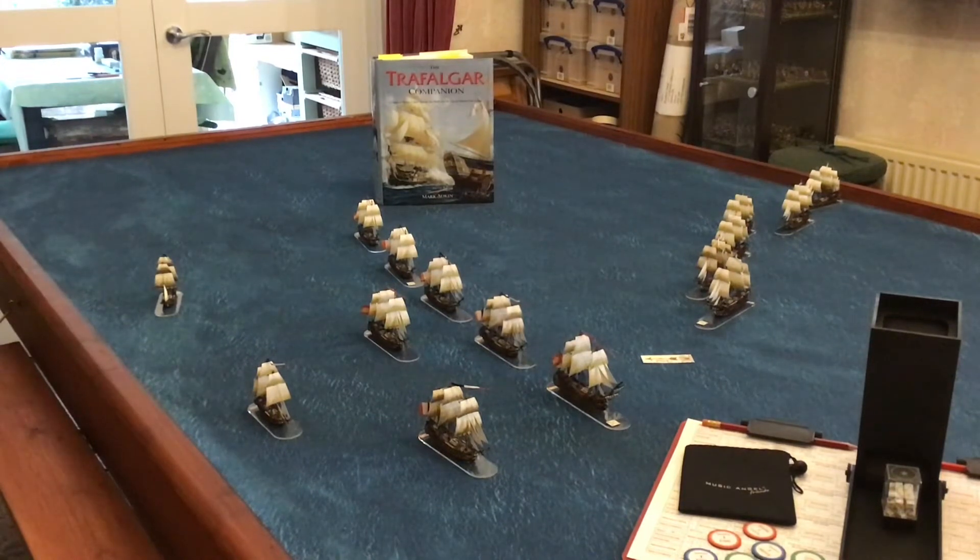The five ships immediately opposing the British column are led by the Spanish 112-gun three-decker Santa Ana, the flagship of Spanish Admiral Alava. Behind him are three French 74s — the Fougueux, the Pluton, and the Algeciras — the Algeciras being the flagship of Admiral Magon, leading the second division of the Squadron of Observation. Behind that ship is the Spanish 74-gun Bahama. Inward of those five ships are the 84-gun Indomptable and the 74-gun Spanish Monarca.